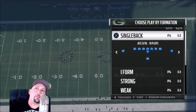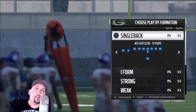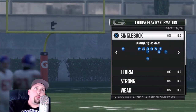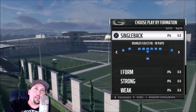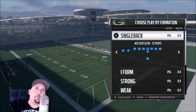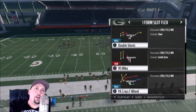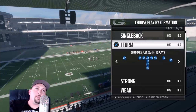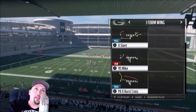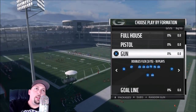Starting with the Packers playbook — the most requested one out there. The single back formations are decent; the Ace is pretty good, the Ace Slot is nice, and the Deuce Close is okay, but a lot of these are kind of basic. The Bunch is alright but doesn't have the plays I like. The Wide Trips is pretty good for passing, but not too dynamic compared to other playbooks. The I-Form is where I really like it — the Slot Flex has some great run and pass plays, the Slot Open Flex is unique with a fullback, and the I-Form Wing is one of my favorites.